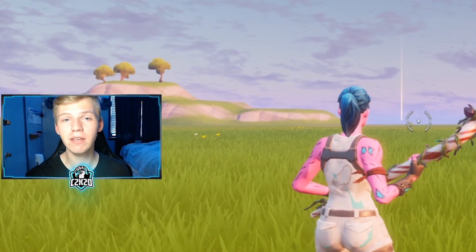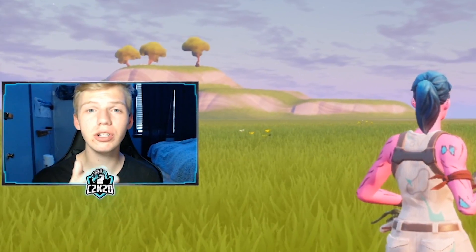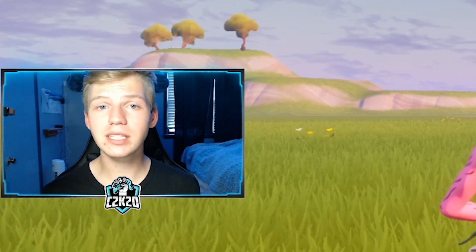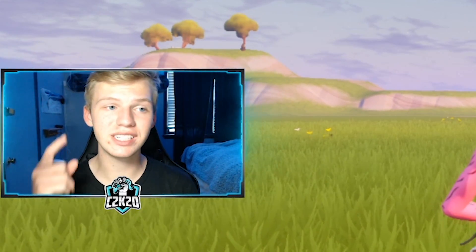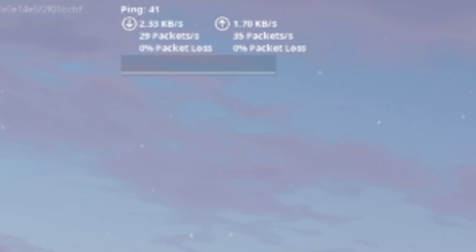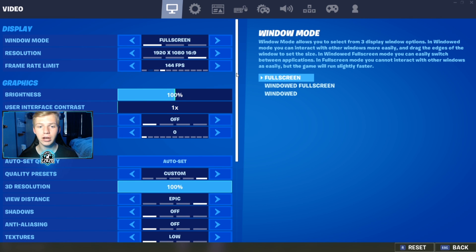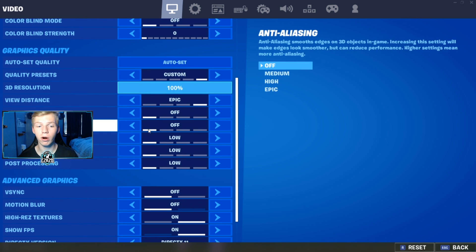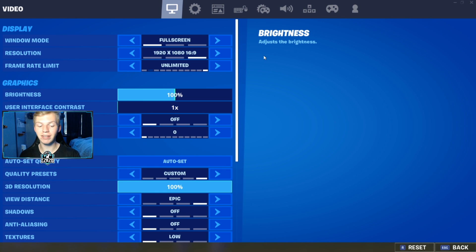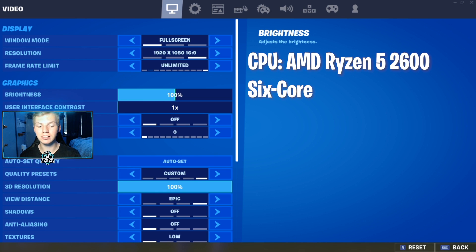I don't get this ping in every server — for some reason I have to leave and requeue into Creative usually three to four times before I get a 30-ping lobby. Otherwise my lobby's ping can vary from 60 all the way up to 120. This is the lowest ping I can get in Fortnite. To give some background: I keep all my graphic settings on low or off, except for View Distance which I keep on Epic.